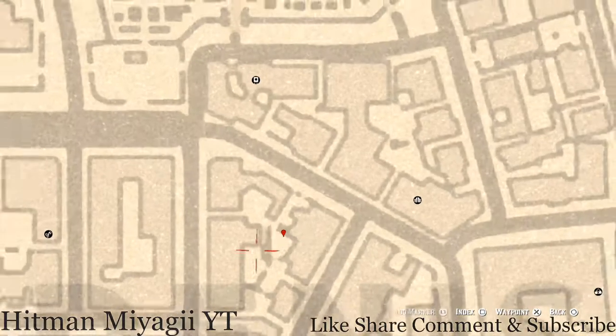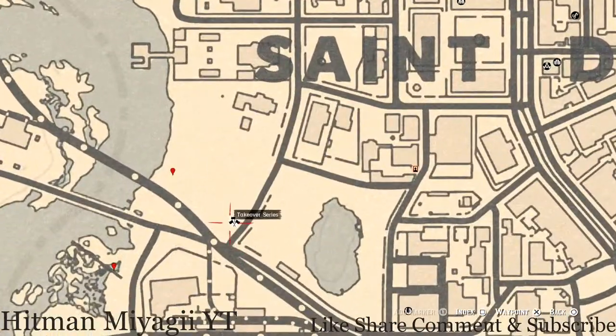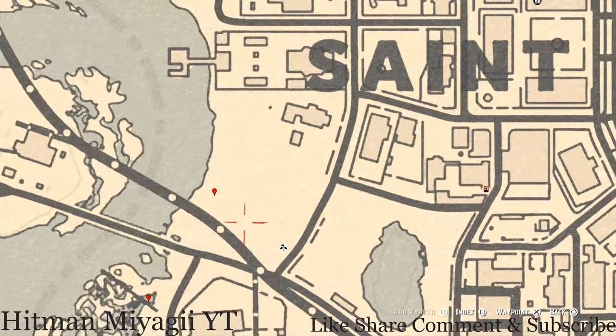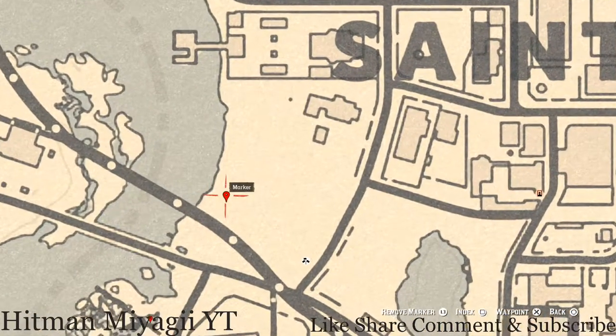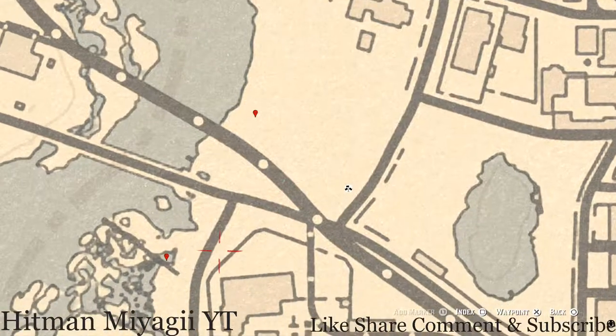Let's go over here to our next marker which is in the landfill area near this Takeover Series. When you come over here make sure you see the landfill. Come over here with your metal detector and you will dig up a random lost jury — I cannot tell you what it is because it is randomized.